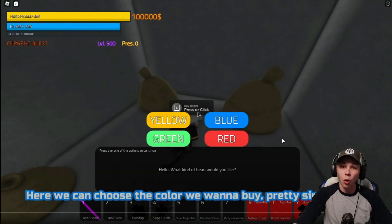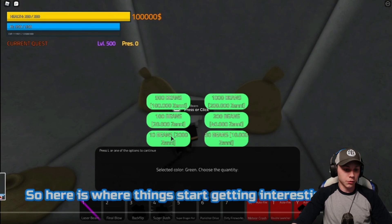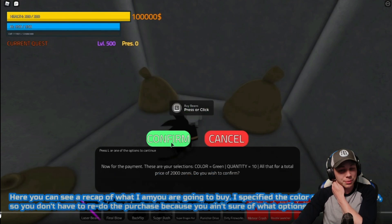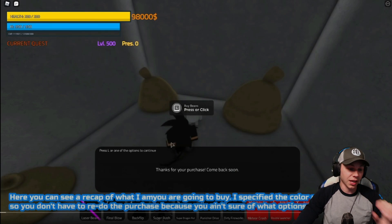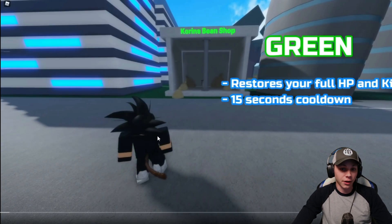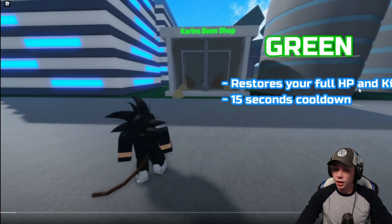You can change the color of the ones you want to buy — pretty simple. It's been a while since I played Final Stand and I haven't really gotten into this one yet, but there are a lot of similarities. I guess that's why it's called Final Hope, but it looks a lot more beautiful.